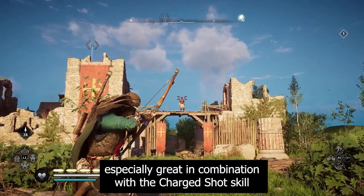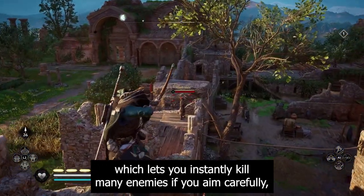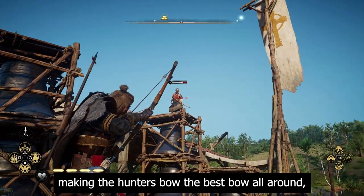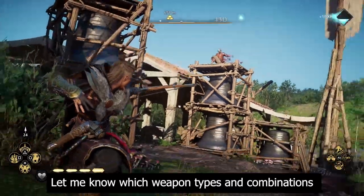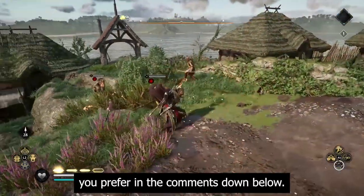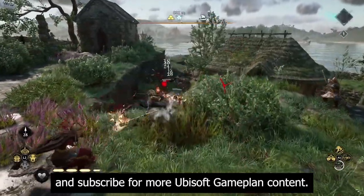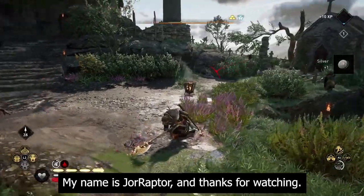The hunter's bow is your average all-rounder, especially great in combination with the Charged Shot skill, which lets you instantly kill many enemies if you aim carefully, making it the best bow overall — though it depends on your playstyle. Let me know which weapon types and combinations you prefer in the comments below, a like on the video would be awesome, and subscribe for more Ubisoft gameplay and content. My name is GeoRaptor and thanks for watching.